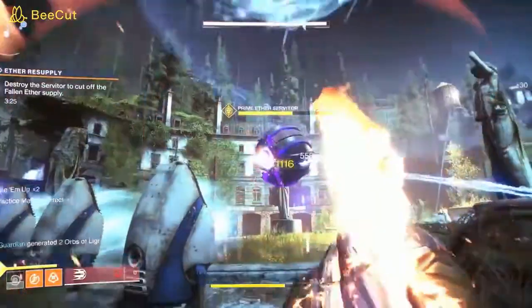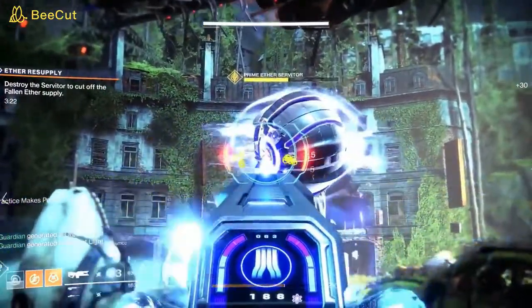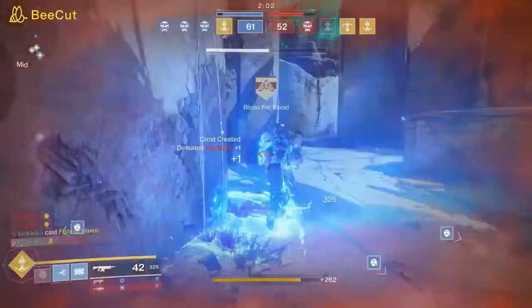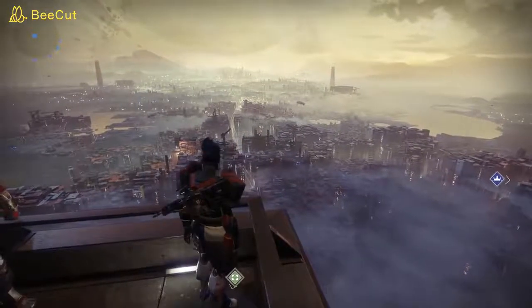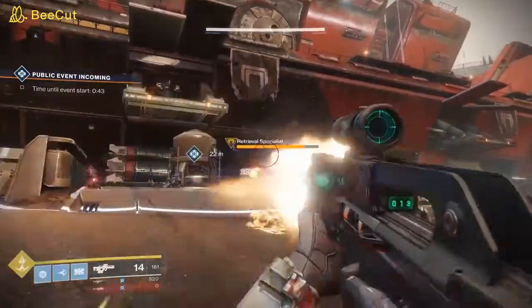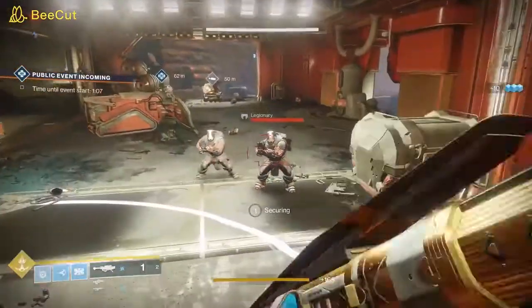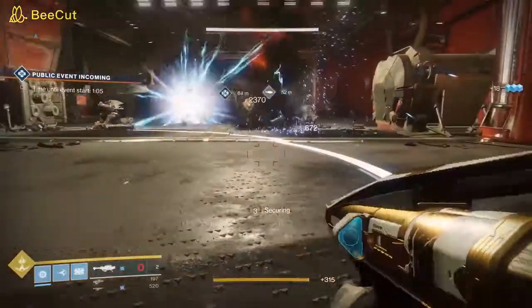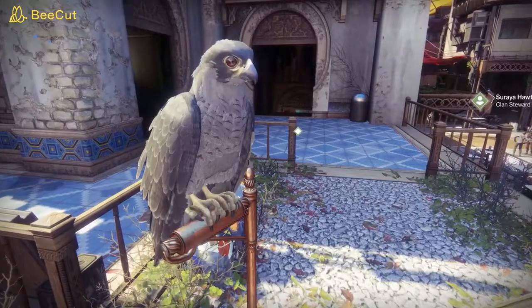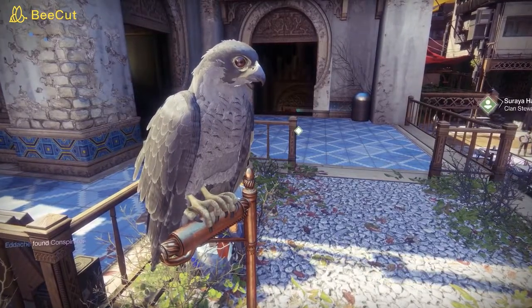It doesn't matter whether you're battling a glorified, floating Epcot centre in the EDZ, electrifying opponents with sensational Guardian powers in Crucible matches, or just admiring a sprawling cityscape in the shadow of the Traveller — no matter what the activity, every second of 4K Cabal-slaughtering action looks glorious. And as an added bonus, please enjoy this virtual eagle and its ace Ultra HD feathers.